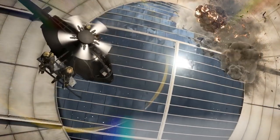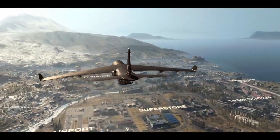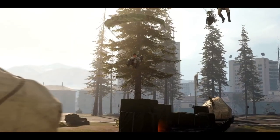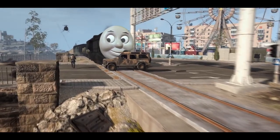Yo, what's good guys? Welcome along to the channel and of course welcome to Season 5. We have got ourselves finally a map update — something that we really wanted for a long time — and one of the little surprises was this train track. Lovely. What goes on train tracks? Of course, Thomas the Tank Engine.